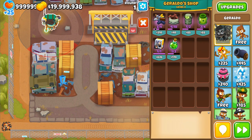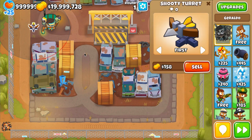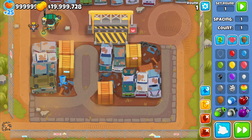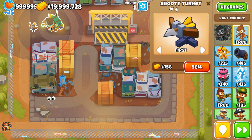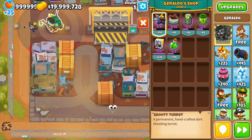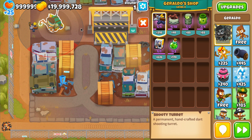The Shudy Turret is basically a dart monkey, but a lot better. It's also cheaper, plus it's doing two damage per shot. The Shudy Turret is very strong early game. It is roughly the same cost as a dart monkey, so it's a little bit more expensive, but it's a lot better.